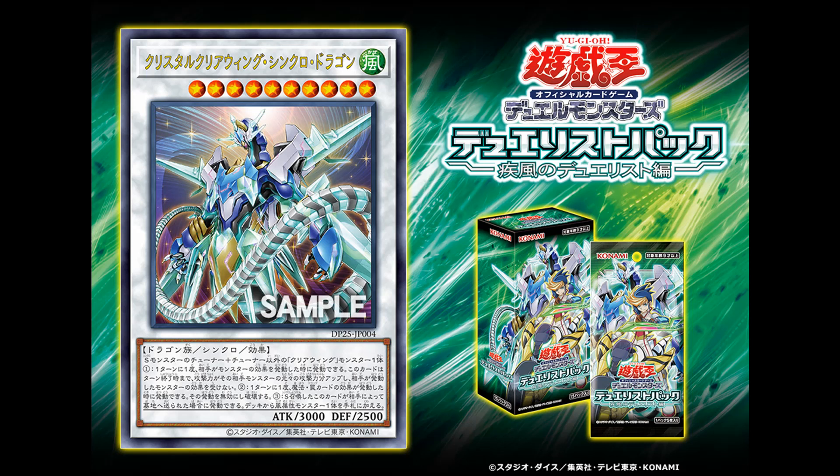The third effect is: if this Synchro Summoned card you control is sent to the graveyard by an opponent's card, you can add one Wind Monster from your deck to your hand. This third effect is just a whatever — you mainly use this card for the first and second effects.